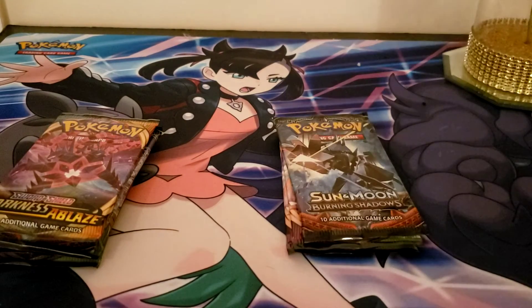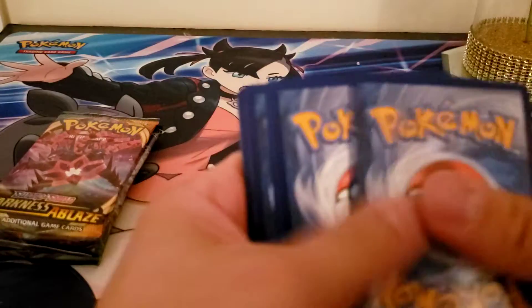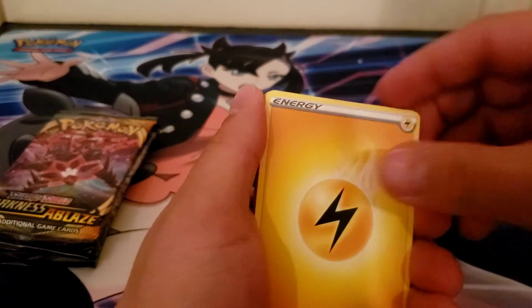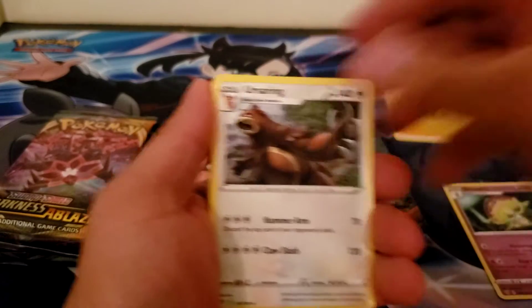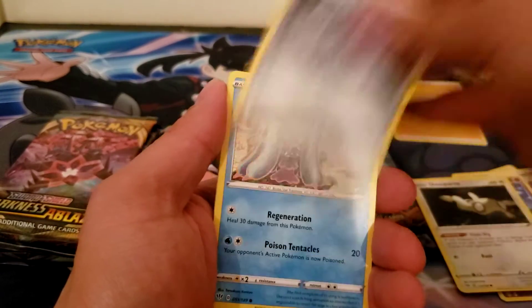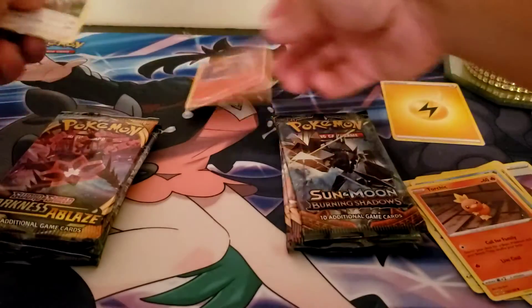Hey, welcome back guys, here to open up some Pokémon. Let's see what we get. One, two, three, four. Lightning — Shedinja, Earth Ring, Roserade, Jigglypuff, Dhelmise, Inkay, Marill, Torchic, Larvesta, and a Greedent.